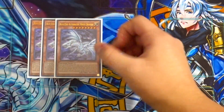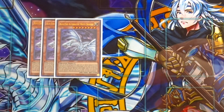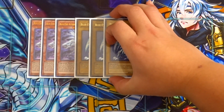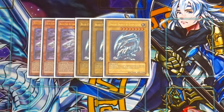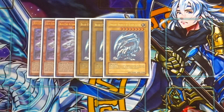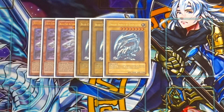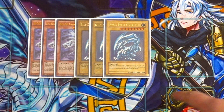Starting with the monsters: triple Blue Eyes Alternative White Dragon — this card is standard, it's a must. Next, triple Blue Eyes White Dragon — very standard in the Blue Eyes base deck, and it's important because you're trying to bring out Blue Eyes as quickly as possible. You get access to Blue Eyes off cards like White Stone of Legend, and also by dumping this card to the graveyard as quickly as possible, so that your Return of the Dragon Lords and Silver's Cry can always be live with your combo plays.